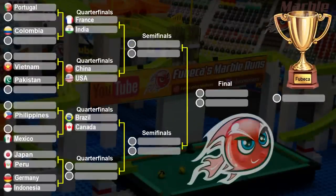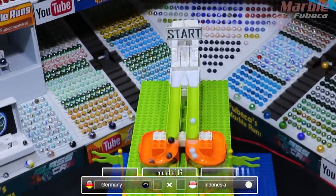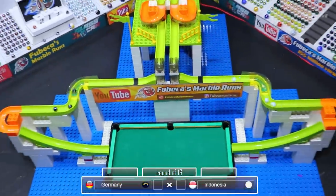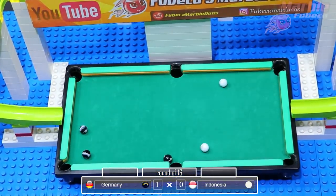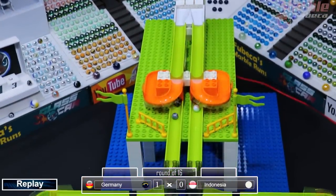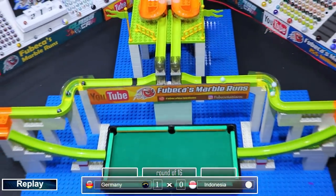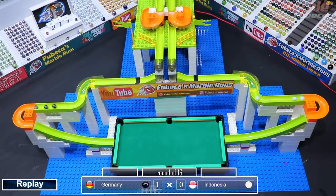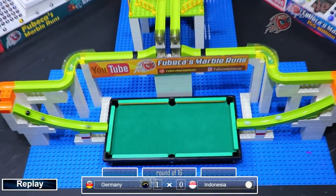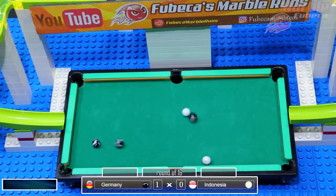Next up, our final duel in the group stage: Germany versus Indonesia. Indonesia made it to the quarterfinals in the last tournament, while Germany did not compete in the last tournament. There's one for Indonesia, so Germany will get a point and advance to the next round while Indonesia will be eliminated. Indonesia was one of the big names in the Fubeka's Marble Runs tournament, but this time they didn't make it past the group stage. Germany will advance versus Peru.